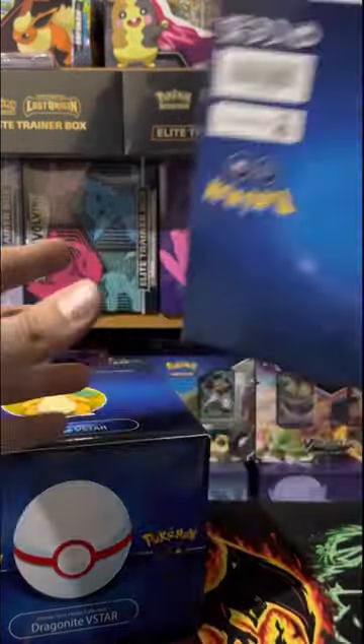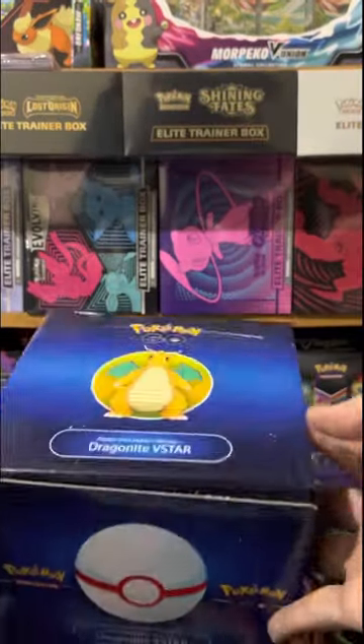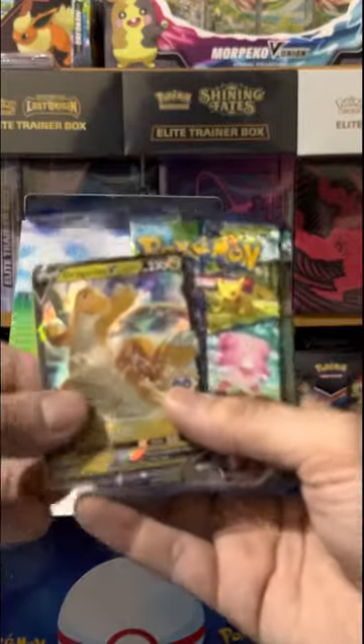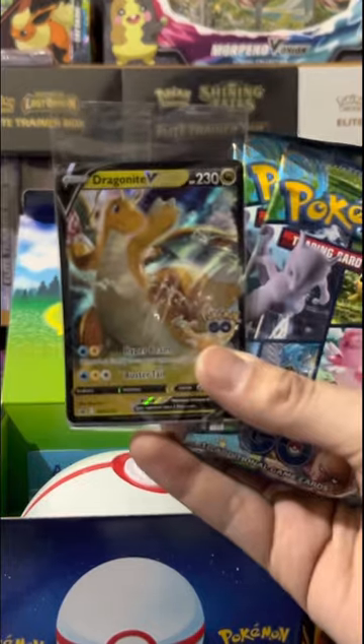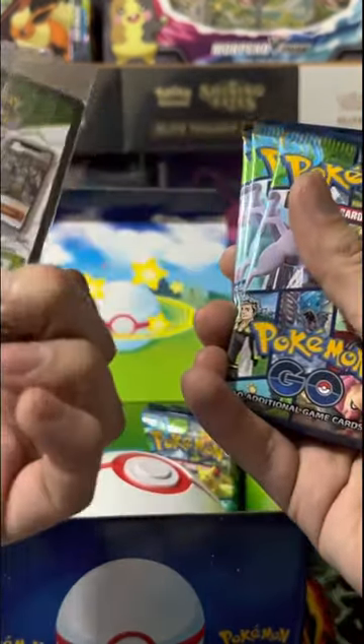Dragonite V-Star is quite a small set — no print inside the cardboard insert thing. And this box is chunky. It's like made of some sick cardboard. Look at that Dragonite V! It's so pretty. Oh my god. Dragonite V-E — cool.